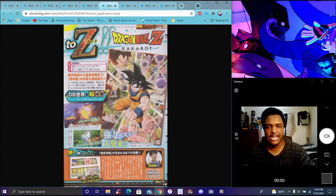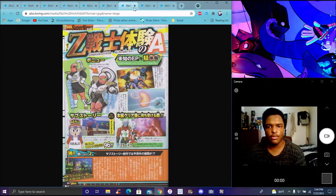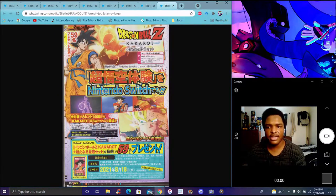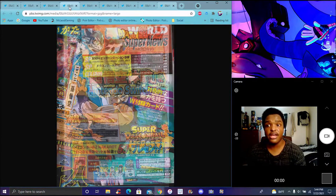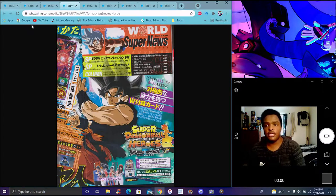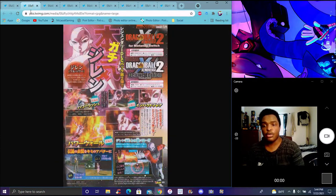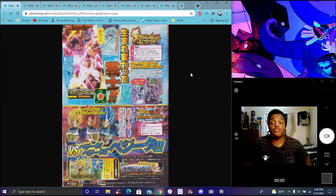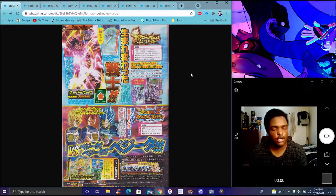Kakarot is coming on the Switch and stuff like that — stuff we already know about. Pretty much going to wrap up the video. There's very good stuff we got in this V-Jump. We got Ooze coming to Legends, we got a new Legendary Vegeta event which I'm really excited about. It's going to be like the same new Legendary Goku event style.